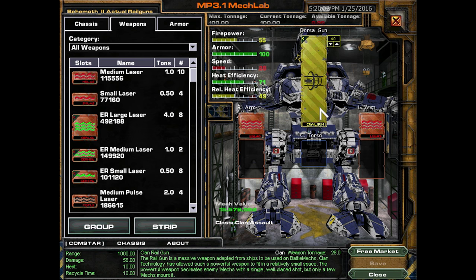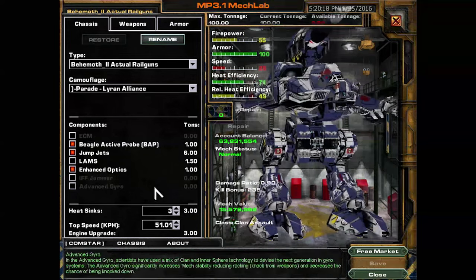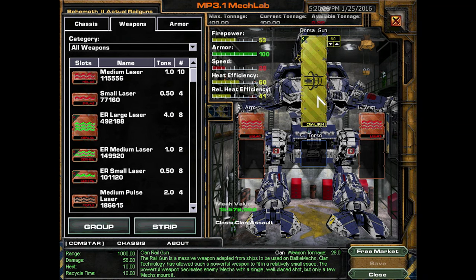Quad railgun! There's a mech that comes with it, and it takes up one, two, three, four, five, six, seven slots. What the shit. This thing is humongous. I just put BAP and optics and some ammo on it because I don't know what else to do. That's the primary weapon — recycle time 10, heat 10, damage 56. Fucking shit, dude. It's basically the equivalent of three Gausses or something. That's fucking insane. Okay, we gotta try this!